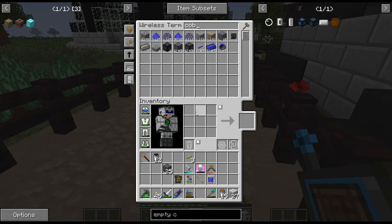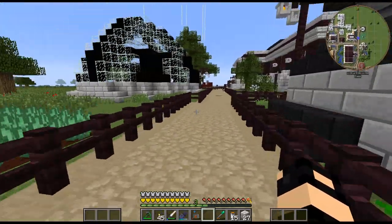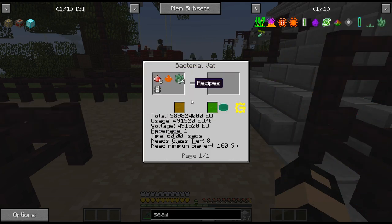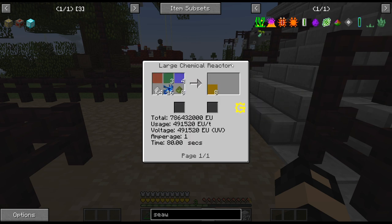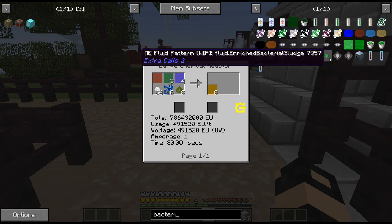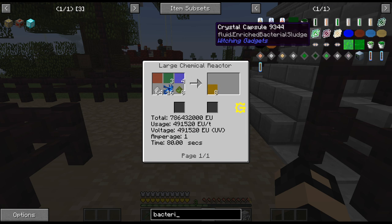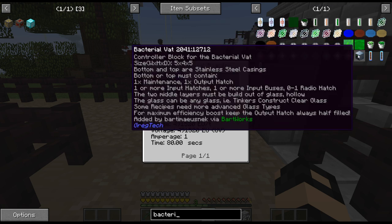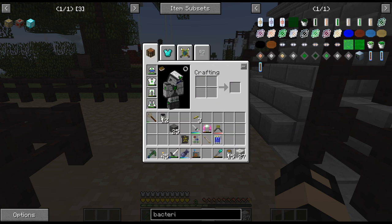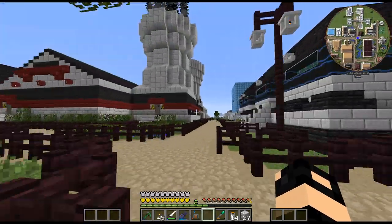So the next part we need — we'll just let that run. So seaweed broth is what we're making. We have those. We need to get this, so we need a large chemical reactor and the bacterial vat. And this is 80 seconds. So both of these require pretty high tier power. That's a 5x5, this is a 3x3 — I'm just trying to figure out kind of how much space we need. I'm thinking I'm gonna do another building, probably over this way, closer to the power station.